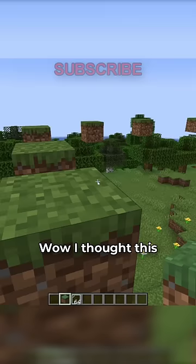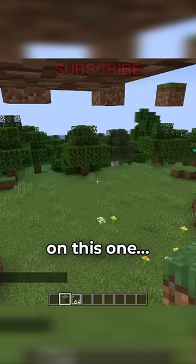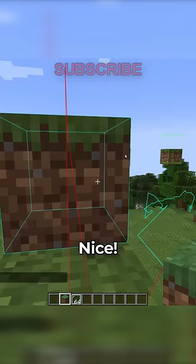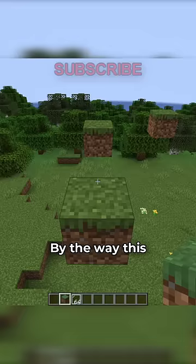And then from here... wow, I thought this bot would be a lot better at parkour. What if I click on this one? Really? We'll just click right here and then go to it. Jumping, jumping. Why is it going under it? By the way, this parkour isn't even hard to do — this is the parkour, it's this easy.